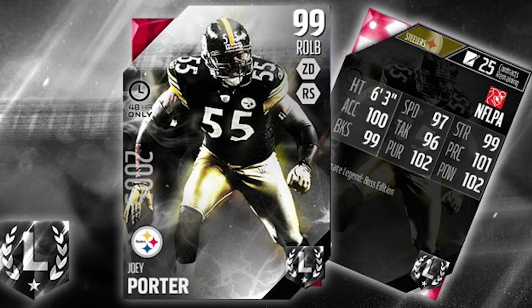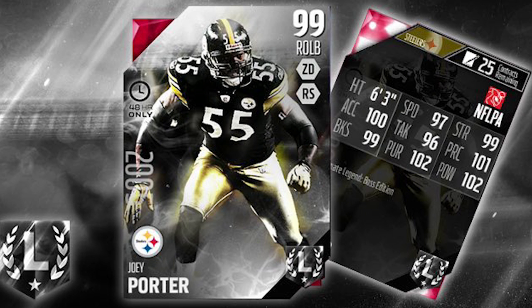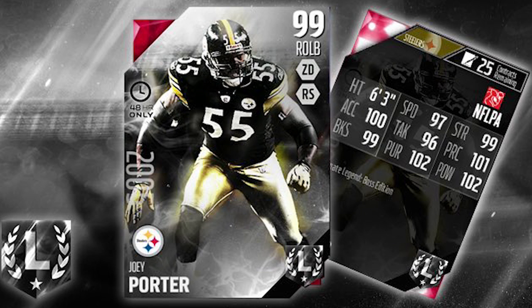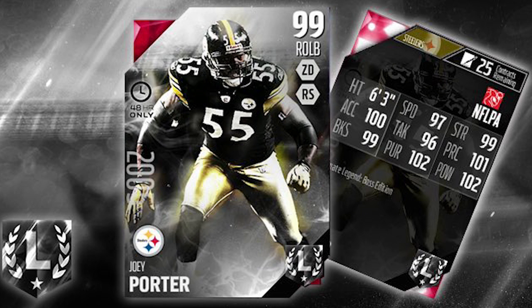Joey Porter is either the best outside linebacker or the best right outside linebacker in the game, or at the very worst second or third. This is definitely one that's going to be worth a decent amount — certainly over a million coins right away, probably pushing two million coins right off the bat, and it could possibly fall to around 1.5 to 1.2 million depending on how the market shakes out over the next week or two. Cards when they first come out are a little more expensive than they end up being. Those are your two Ultimate Legends for tomorrow.